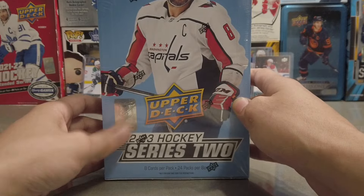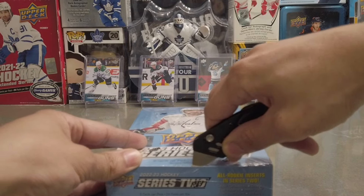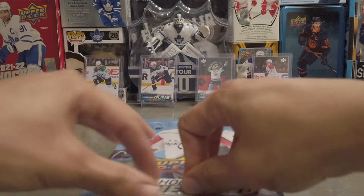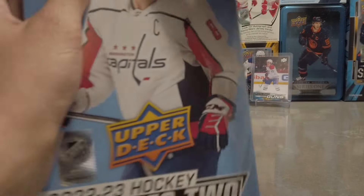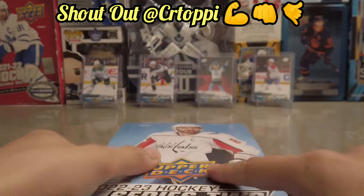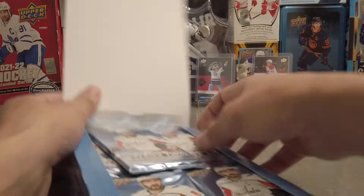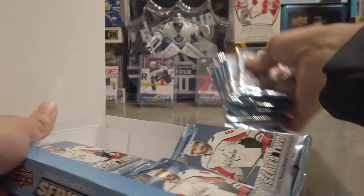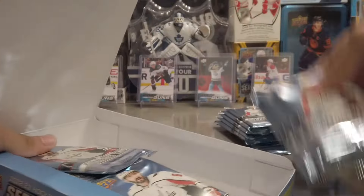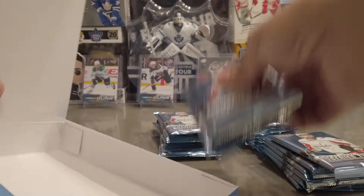Let's see what we can get from a Series 2 Hobby Box. This is my first time opening a Hobby Box of Series 2. I think I've only opened up two blasters on this channel, and then I won a blaster from Sierra Toppie. In the background I got the Wyatt Johnston Young Guns, the Dylan Genther Young Guns, the Bowie Young Guns, and Caden Rooley Young Guns. So the top five Young Guns we're looking for are Slavkovsky, Shane Wright, Andre Kuzmenko — who is now officially a part of my PC — Wyatt Johnson, Caden Gooley, and Dylan Genther.